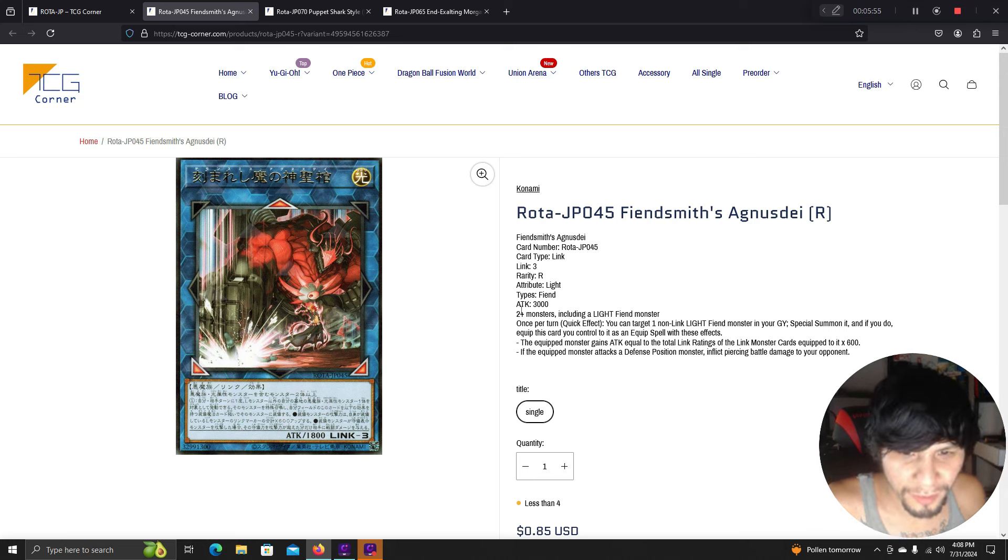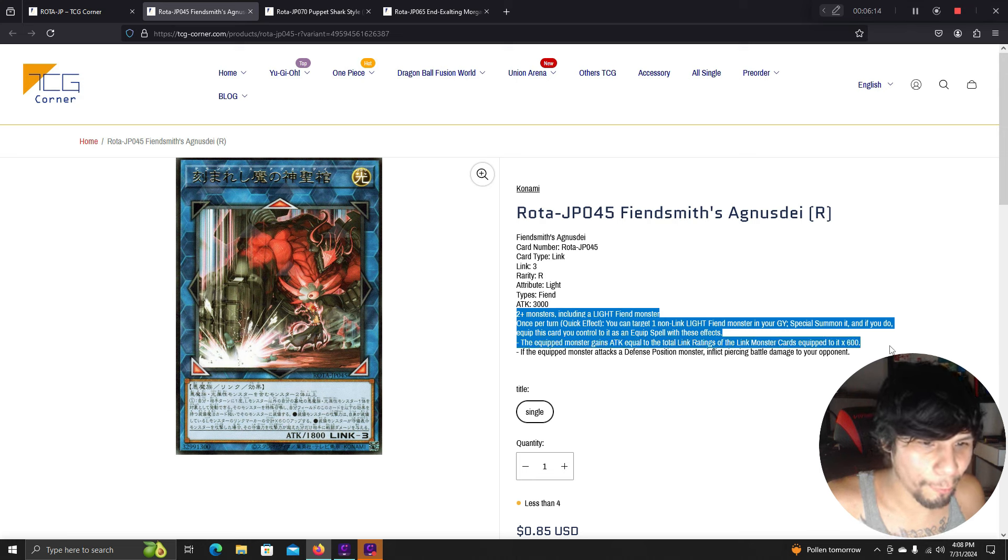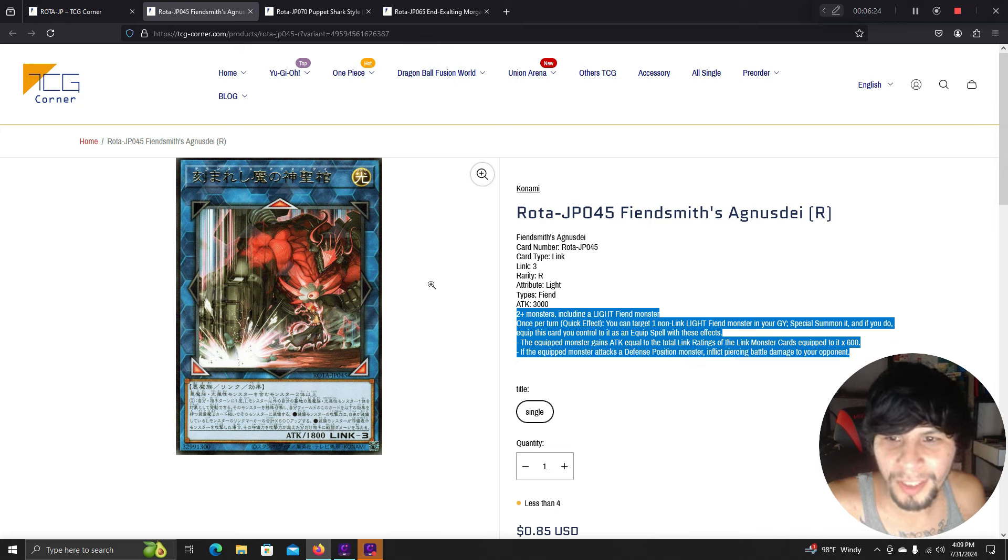The new Fiendsmith link monster requires two monsters including a light fiend monster — it's a link 3. Once per turn quick effect: target one non-link light fiend monster in your graveyard, special summon it, and equip this card to it as an equipped spell. The equipped monster gains attack equal to the link ratings of all link monsters equipped to it times 600.